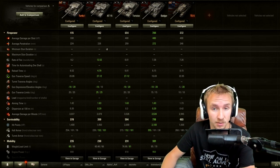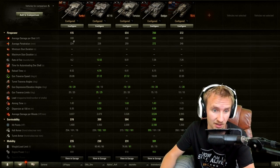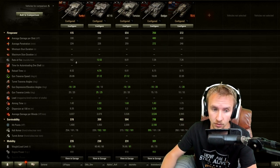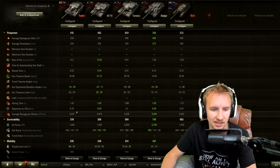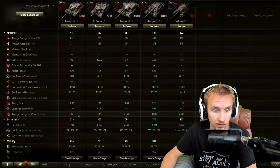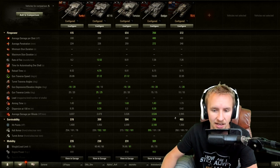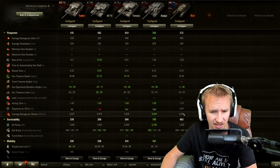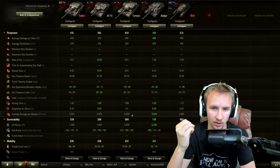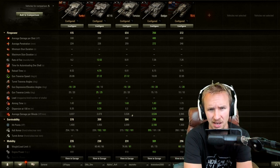Damage per minute is something the Turtle is definitely not lacking — it fires 9.2 rounds per minute with 330 alpha. If this were a tier 9 medium with 240 alpha, that rate of fire would be impressive. With a 100% commander, before gun rammer, vents, or crew skills, the vehicle already has over 3,000 DPM — higher than the AT15 and slightly higher than the TS5, though still below the Tortoise and Badger at 3,526 and 3,534 respectively.